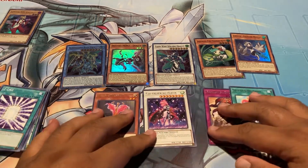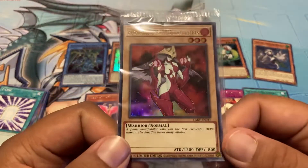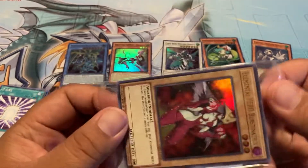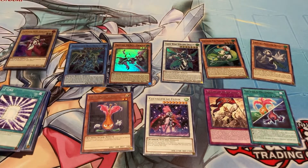Ruri something like that. So yeah, that's my pulls from this. Especially getting this one — I don't know if I'm gonna open it or not. I've been meaning to maybe put together an E-Hero deck, like a fun one. So maybe I will use her. All right, thanks for watching, peace!